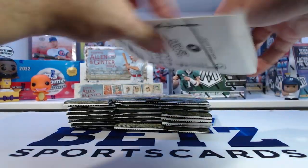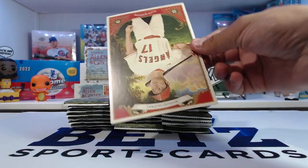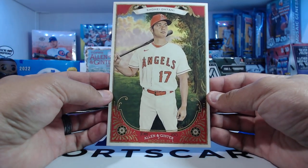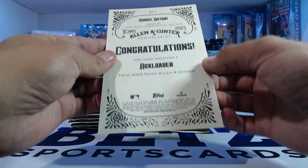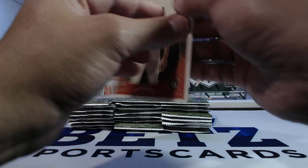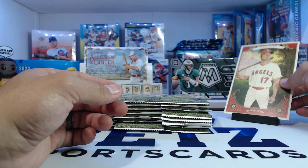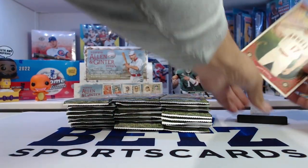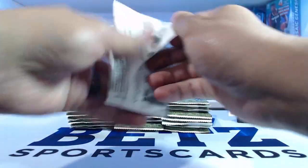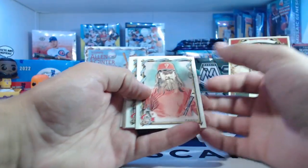You can get rip cards from here as well. Let's see what we got — it's an Otani! It's a big Otani box topper. That's pretty cool. Box loader, Allen and Ginter 2023 of Shohei Otani. That's pretty cool. At least if I'm going to get a box topper, I'm not too mad about getting an Otani.